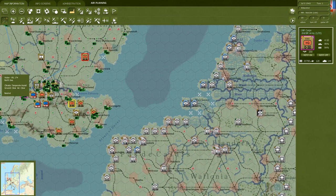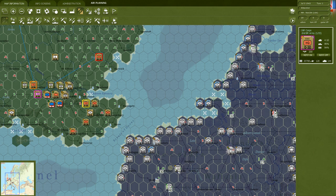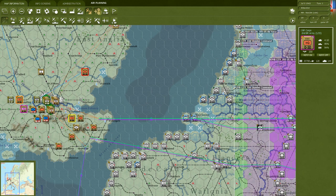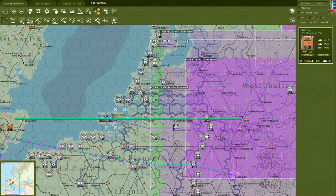Recon levels are shown in purple if you have none, green if you do. Interdiction levels are another overlay — none are showing yet since we just started. You can also display air directives on the map to see which missions you've assigned to the air force, and see the weather overlay. Ferries are shown with a ferry icon and act somewhat like roads for movement purposes — we'll cover those in a later episode.